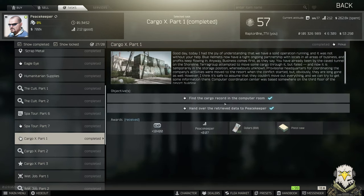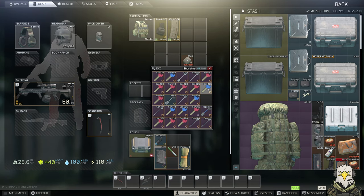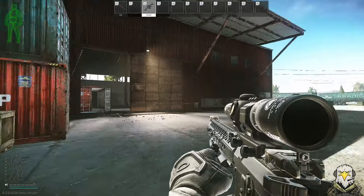We're going to have to head to Shoreline and we need to find the cargo record in the computer room. We do require a key for this — there are two options: the East Wing 306 or the East Wing 308. 306 will lead you directly to the room that we need. There's also a spawn for this key on Customs, so I'm going to show you where you can locate it.